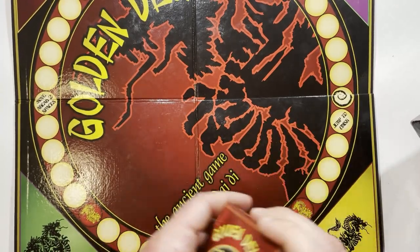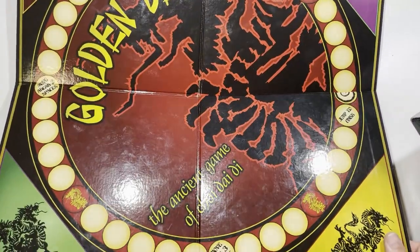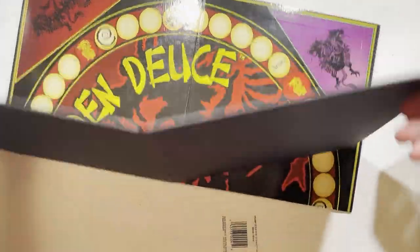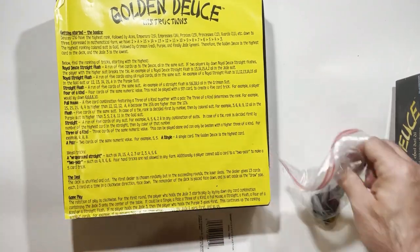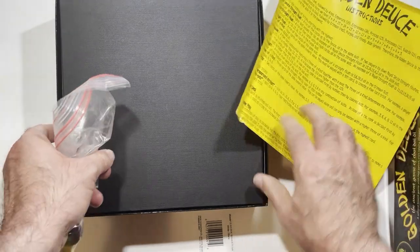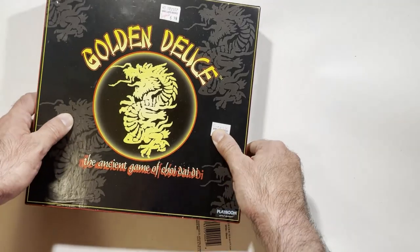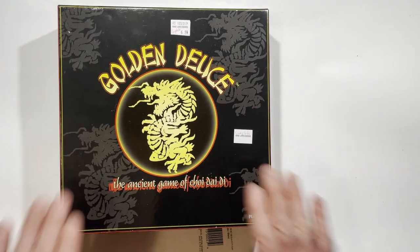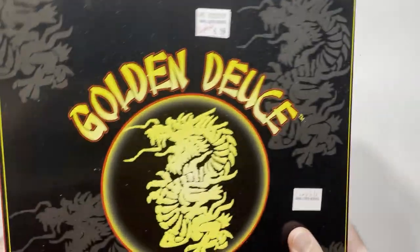So that is the ancient game of Choi Dai Dee — I was probably saying that wrong. Two straight flush — that's different — full house, so on and so on. Quick unboxing! Let me know if you've played this game. It does look kind of interesting to me. Thanks for watching Triple R. Have a good day or night wherever you are. Smash that like button and subscribe. Thanks.